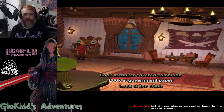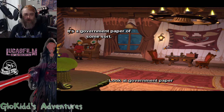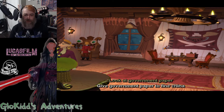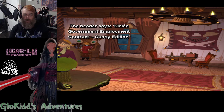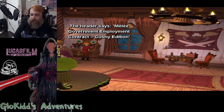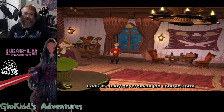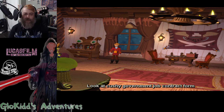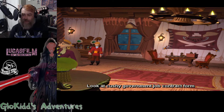Government paper. It's a government paper of some sort. Let's look at other stuff. The header says: Melee Government Employment Contract, Cushy Edition. I love how you can get the solution to this by talking to Elaine — and it's not the solution. And you go back, it's like, oh, but this isn't like what we wanted. And then you gotta root around and say, oh wait, there's more here. And then you just have to find it back there and get her to sign it.